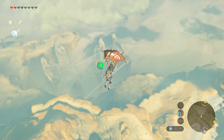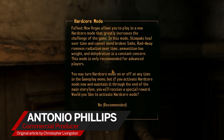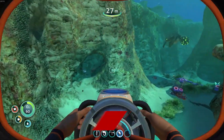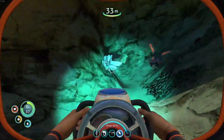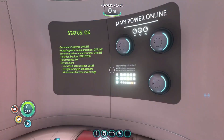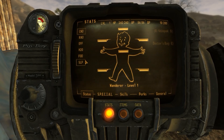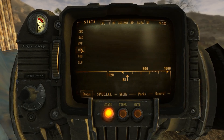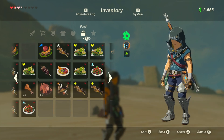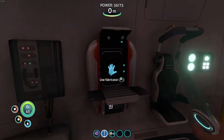For a certain type of gamer, sprawling open worlds cry out for one thing: survival systems. Survival fans crave the chance to not just explore and conquer, but really feel like they inhabit the world of the game. And nothing accomplishes that like having to take care of certain needs for your character — hunger, thirst, heat and cold, disease, extensive resource management, and crafting systems.